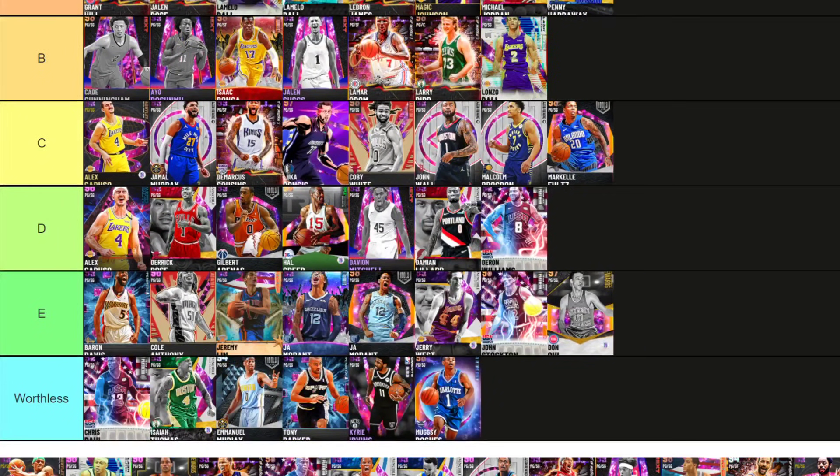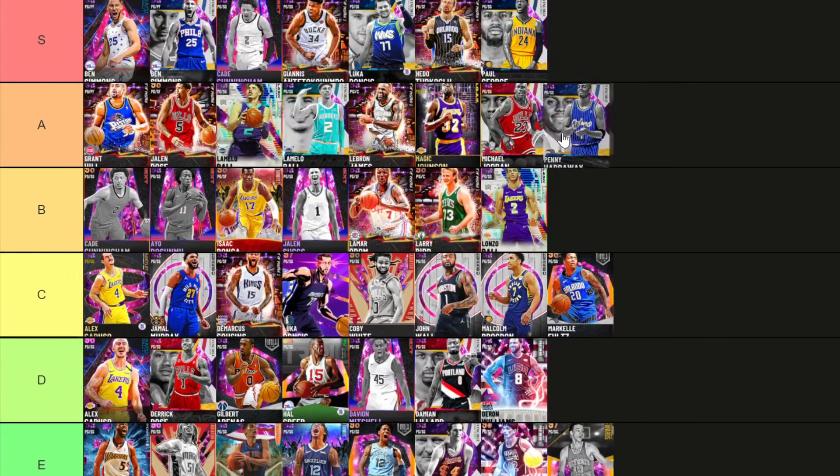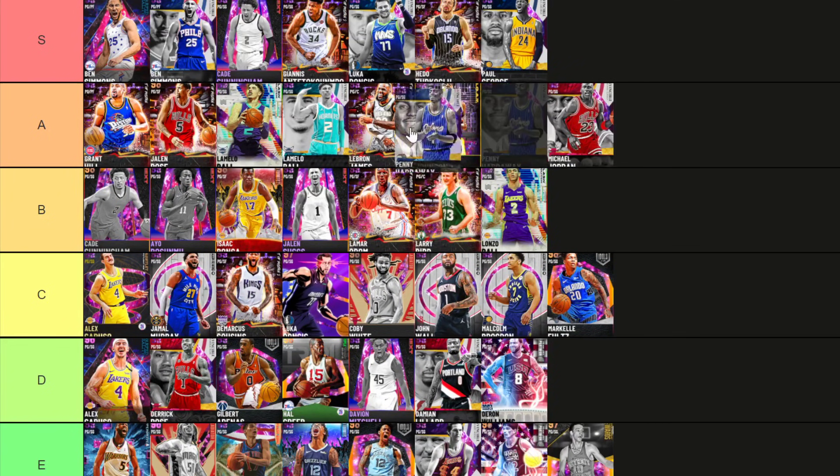Penny Hardaway is going A tier — high A tier. I don't like his release, I don't like Base 75, which is the only reason he's not going S tier. But if you can argue him in S tier, he's a bit like LaMelo — him and LaMelo are probably the two with the best arguments to go up to S tier.